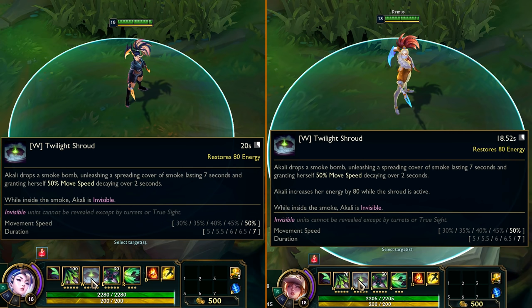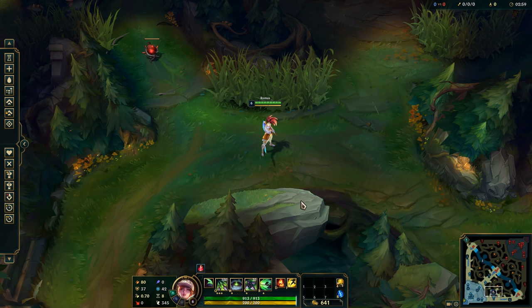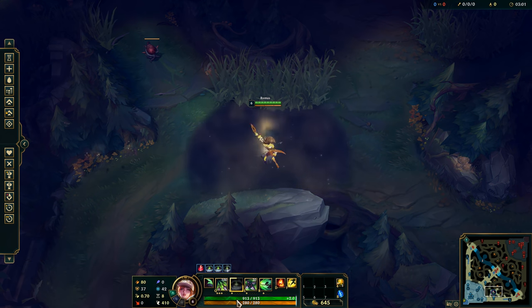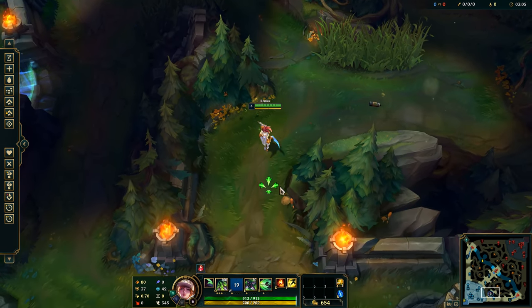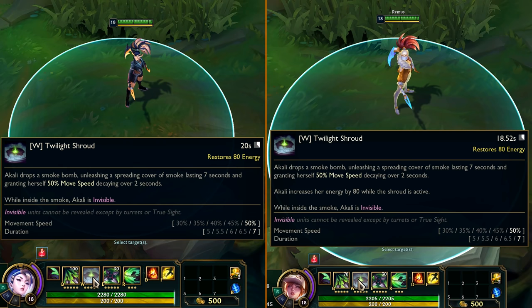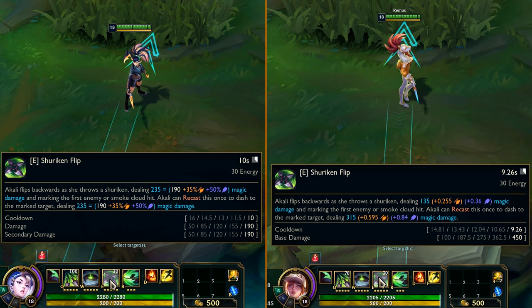The W change is pretty cool — instead of just restoring 80 energy, her max energy is also increased by 80 while the shroud is active, going up to 280, and you don't even need to be inside it for this to work. This is nice if you have to engage with W, so you don't waste the energy restoration if you were already at max energy. For E, damage scaling got changed all around, making it lower on E1 but bigger on E2.